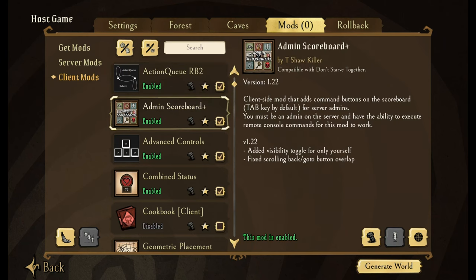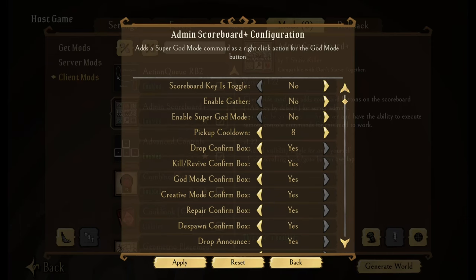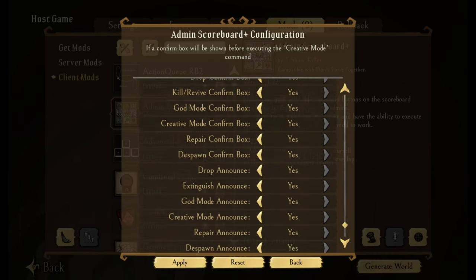The next couple of client mods, I'm going to kind of go through and show you all together. So Admin Scoreboard — by hitting Tab, it actually gives you some more added things that you can do, like you can stop a wildfire from happening. Definitely very nice. You've got some awesome configuration features in here, god mode, and so on and so forth.